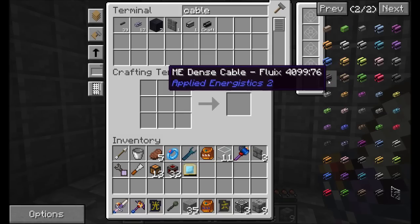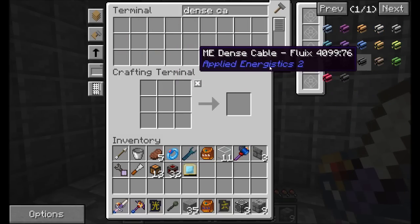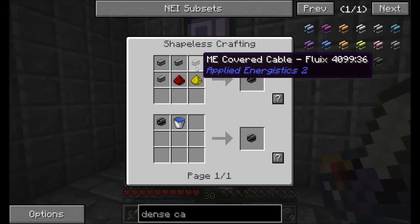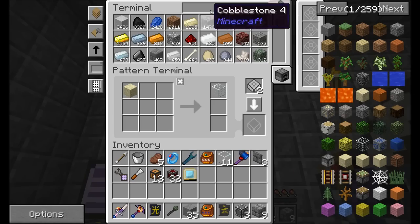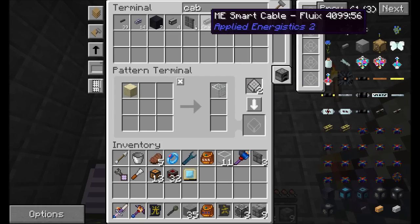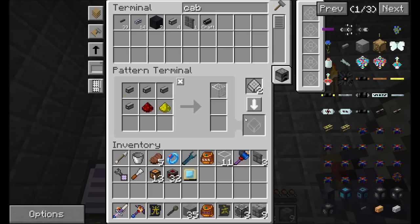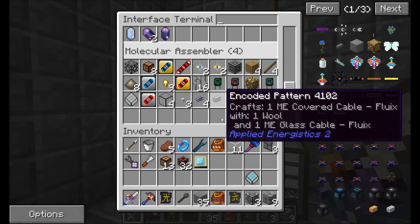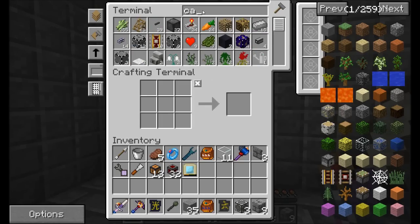Dense cable comes to mind as the next type to look into. Dense cable fluix — there it is. It's pretty easy to make: four covered cables plus a redstone and glowstone gives us dense cable fluix. Let's teach the AE system how to craft it. We encode the pattern, drop it into one of our interfaces on the molecular assembler. Now we can auto-craft dense cable.